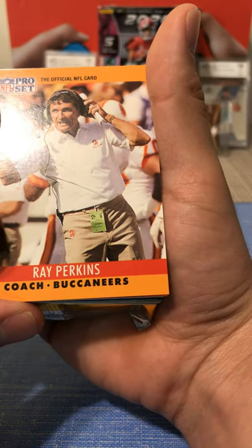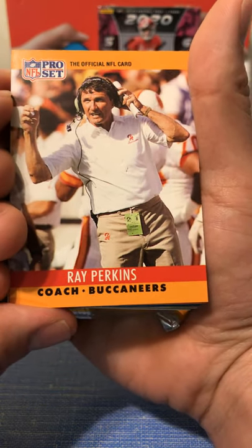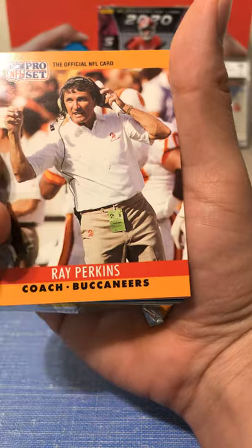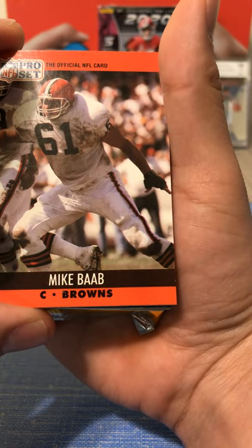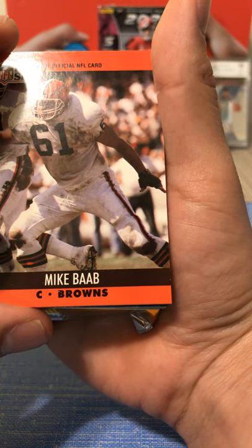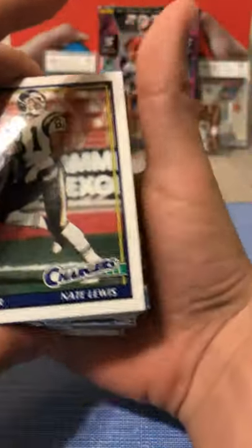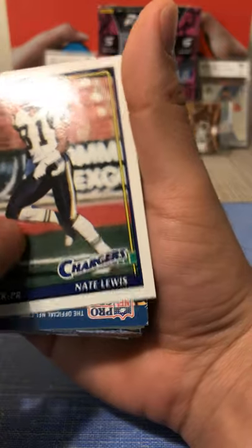Oh, a coach card - Buccaneers. He's probably one of the worst coaches of all time, probably because his team went I think 0-28. Mike Bay - center, Browns. We got a Nate Lewis, punt returner and receiver, Chargers. A lot of old cards in this one.